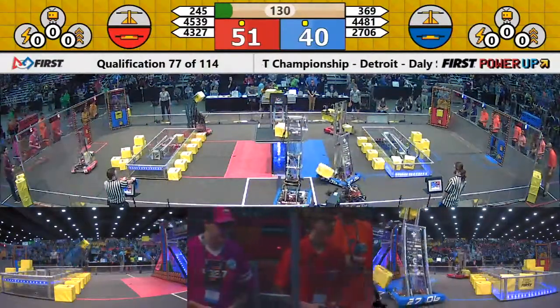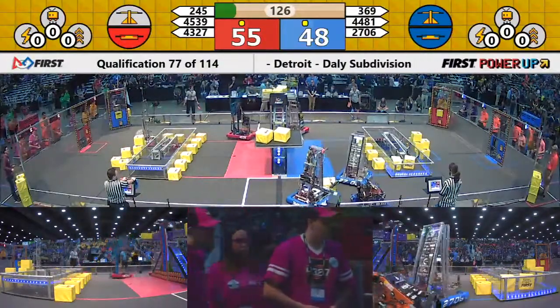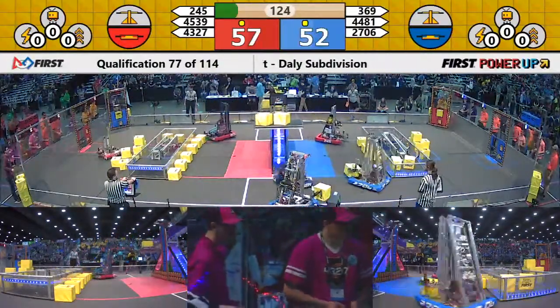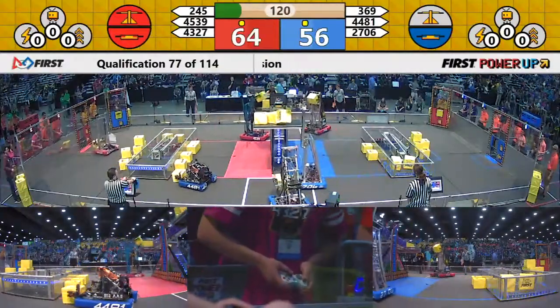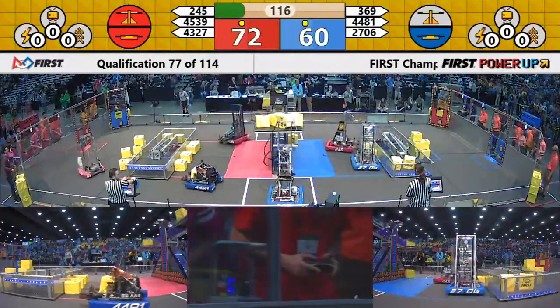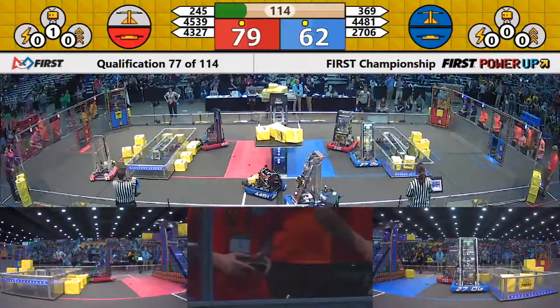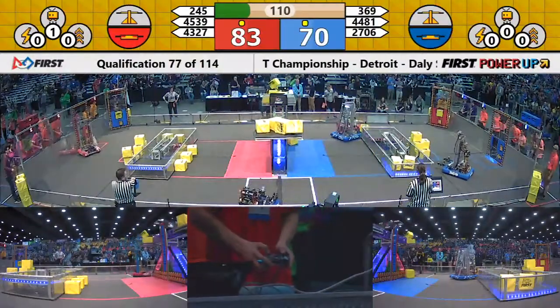Red will take the slight advantage going into driver control, 53 to 44, now in ownership of the scale and the switch. But here comes the Red Alliance — 45, 39, and 245 doing work here on the far side of the arcade. Atombots dropping one offside, but 45 and 39, the Chaotix Robotics machine showing everyone why they're ranked very high here today.